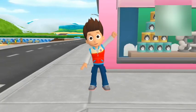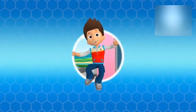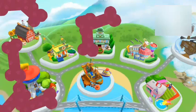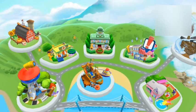No job is too big, no pup is too small. Pup, here's your very own pup pad. Look, Alex needs our help. Tap on the pup. With your pup pad, you can visit the people of Adventure Bay. Let's help Alex. Let's go!